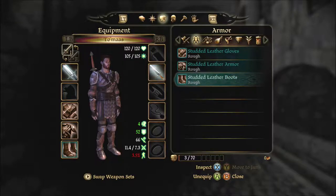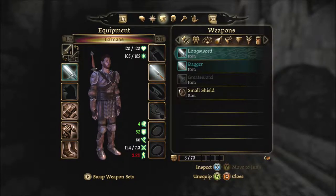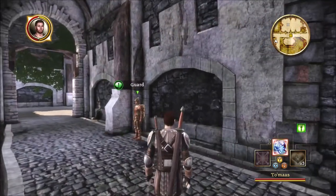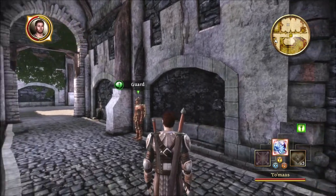Studded, studded, studded — I'm assuming this is going to be the starter armor that I can't really get rid of until I get the good stuff. It will be later. That is a long-ass dagger; that might as well be called a short sword. Holy shit.